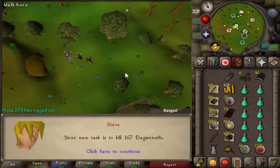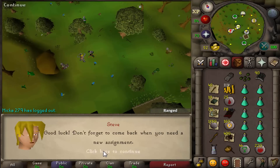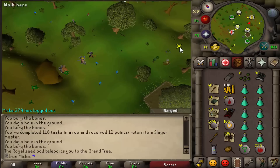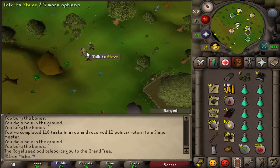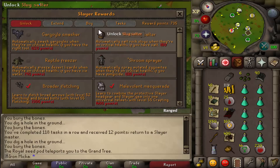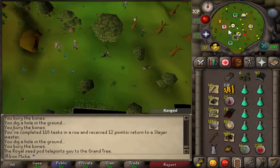We get Dagonauts — pretty nice task, we might expect a medium clue crawl out of that as well. Let's quickly check whether we can already buy the herb sac. I need two more tasks to get it — but hey, not bad, let's go and do this task.